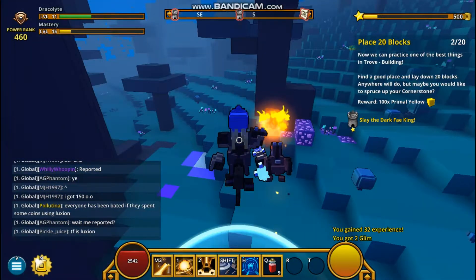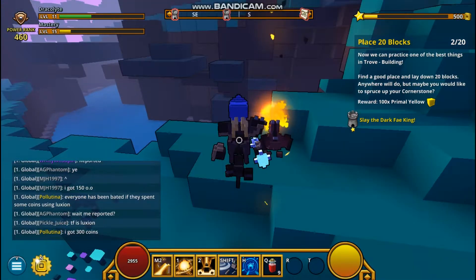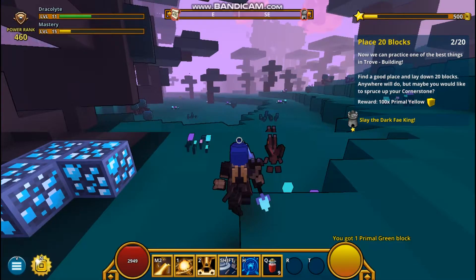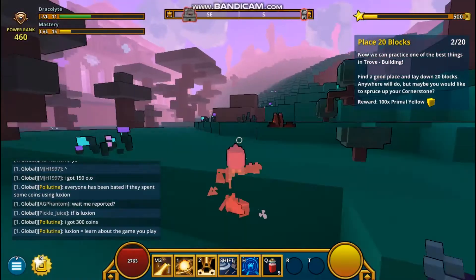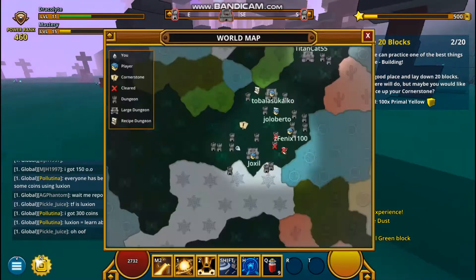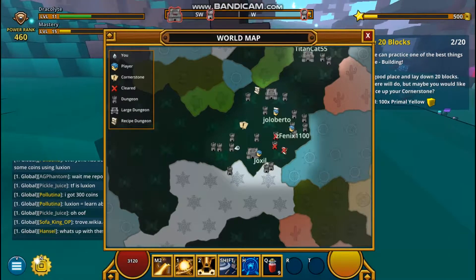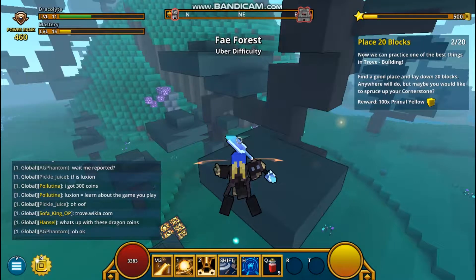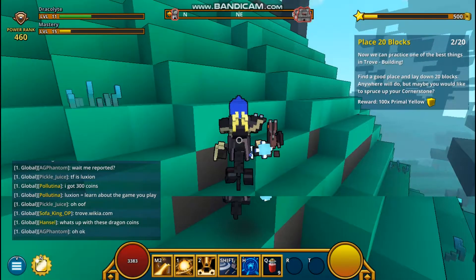I'm a very high level — as you can see I'm a level 11 Dracolyte. I can also be other things; my mastery level is 15. Let me look at the map real quick. I am right here — all the ones that are X'd out are the ones I've already done. This one in that direction has not been done and it's a big one, and no one's around it. So let's go to a big castle in Fae Forest.